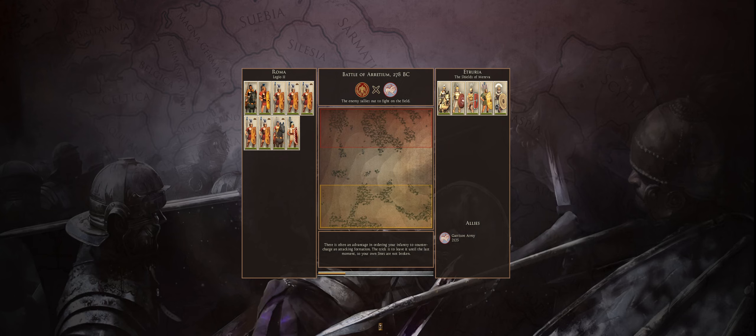The Battle of Auretium, 278 BCE. The enemy sallies out to fight on the field. The defender — the computer — could have chosen to either fight in the city or fight on the plains. They're going to fight on the plains, which makes sense because they are numerically superior. They hold a 2-to-1 advantage, so that's kind of a big deal.